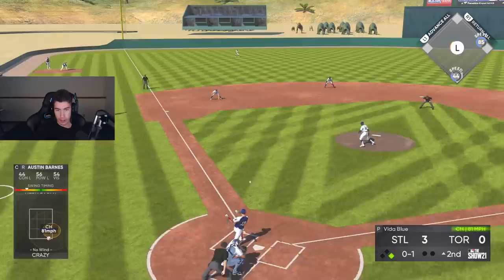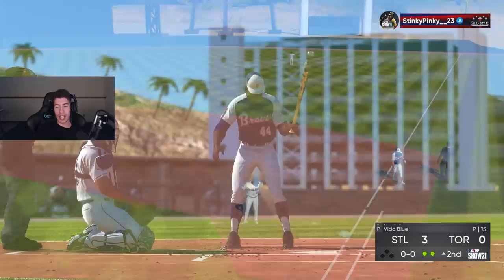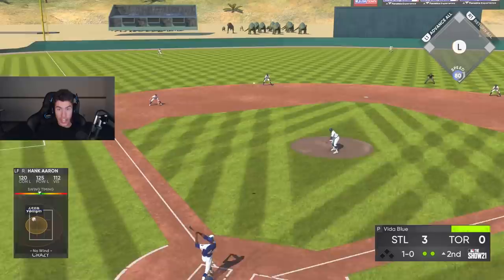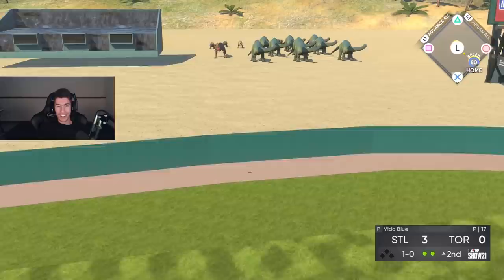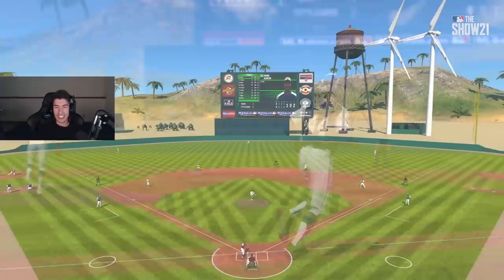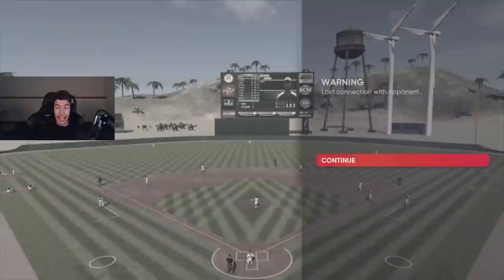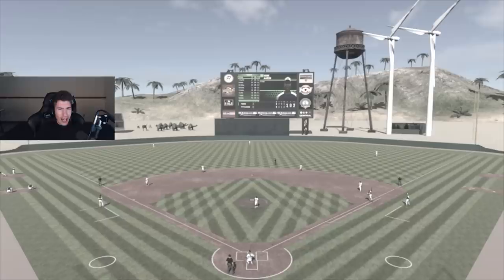Craig Biggio gets on base. Austin Barnes pinch hitting is a disaster. Hank Aaron comes up one for one, two down, nobody on. Vida Blue still on the mound — there it is, a no-doubter! First ever game using this card and he hits a no-doubt home run. 435 feet into the dinosaurs. We lost connection with our opponent, but we're 1-and-0 with this team.